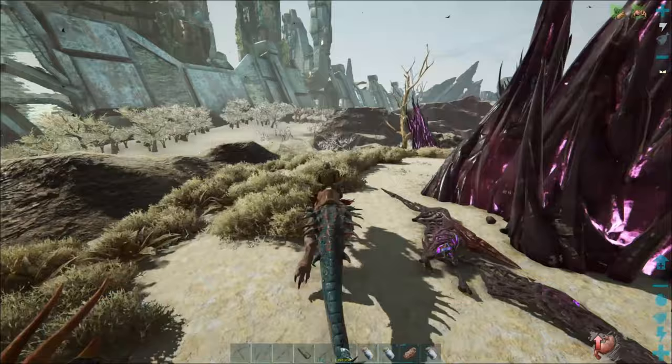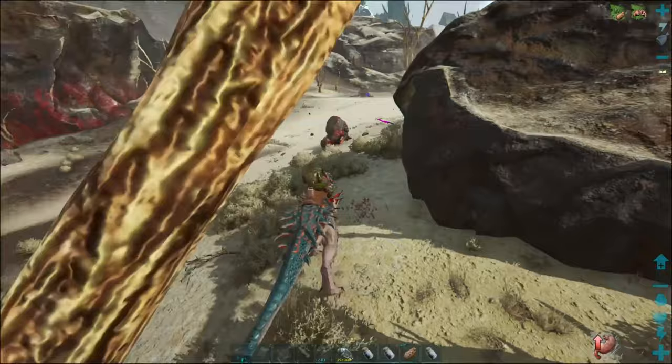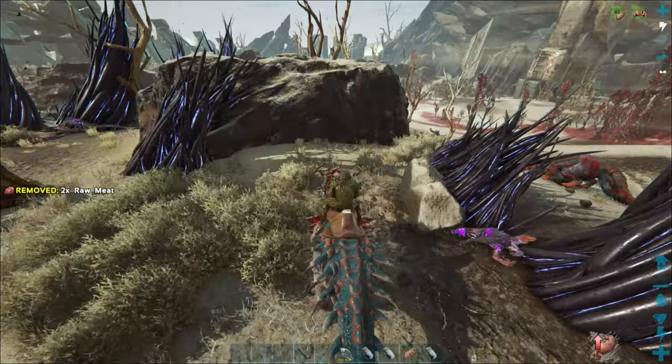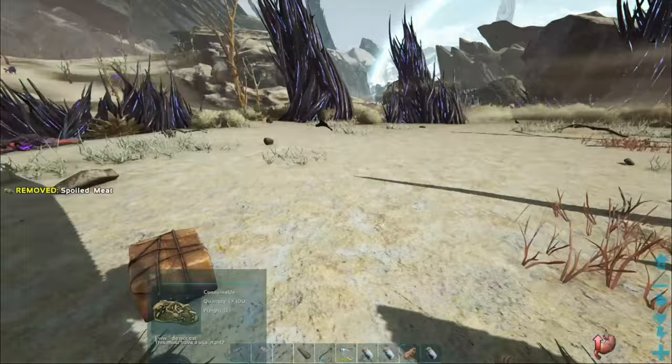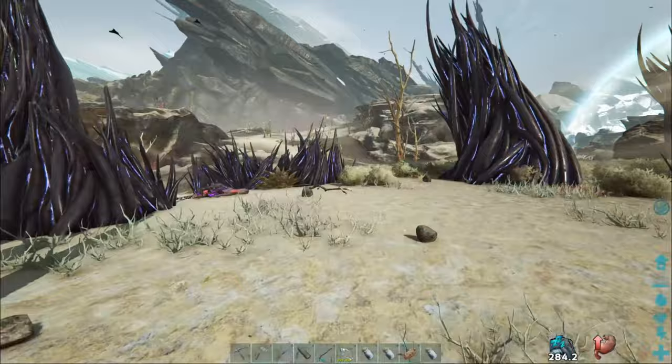Very nice! Looks like that might be it - nope, I hear something hitting over here. Awesome, element vein has been protected! Let's see how it changes color too. Let me show you some stuff - let's throw a bird out and we won't cryopod him because stuff still comes in sometimes. The main one you do not want to destroy until the end because it will get rid of everything around it if you take that one out first.